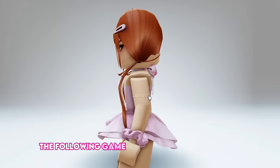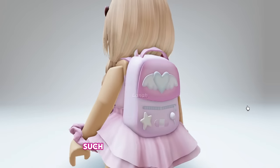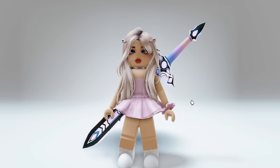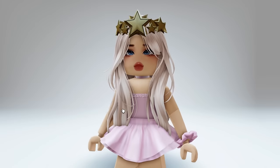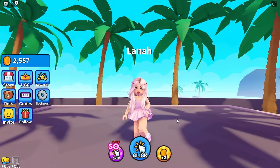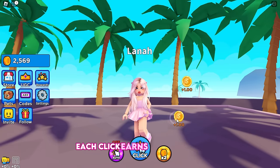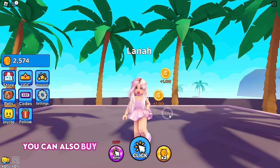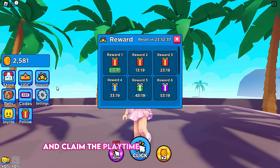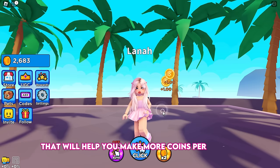The following game has lovely hairs to obtain, as well as other cool items such as a cute backpack, a huge sword, and crowns. Join Tap for UGC. In this game, all you have to do is tap or click on the screen — each click earns you 1 coin. You can also buy an auto-clicker and a coin multiplier, and claim playtime rewards to gain coins. You can later buy a pet that will help you make more coins per second.